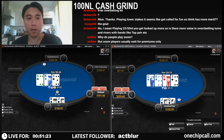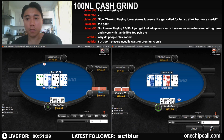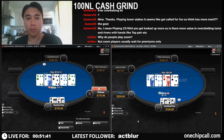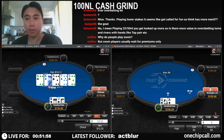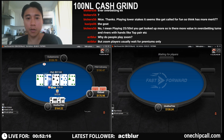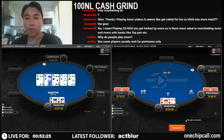King-jack suited — I'm going to delay c-bet with queen-jack suited. Here we are going to double barrel. I think we do bet three times because I think he has a lot of pocket eights, pocket nines, maybe even something like king-nine that we have beat. It's quite a thin value bet — and it's a fold, all right.